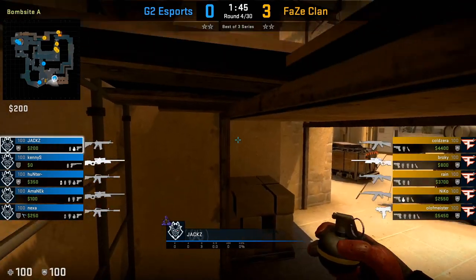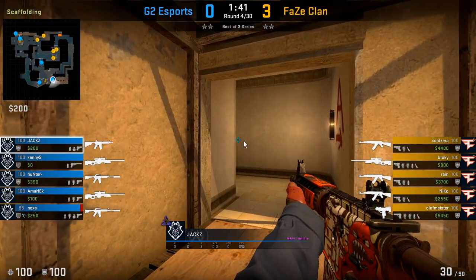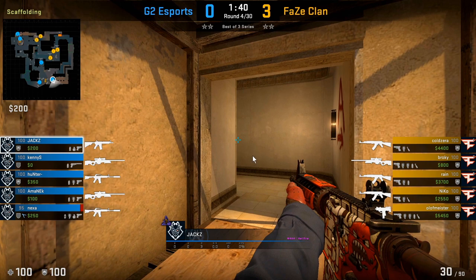Here we're going to see him play more towards balcony. The key thing about playing balcony is that he'll use this off-angle — because he has the right-eye advantage, if the player peeks him from the left side, he's going to be able to see them first.